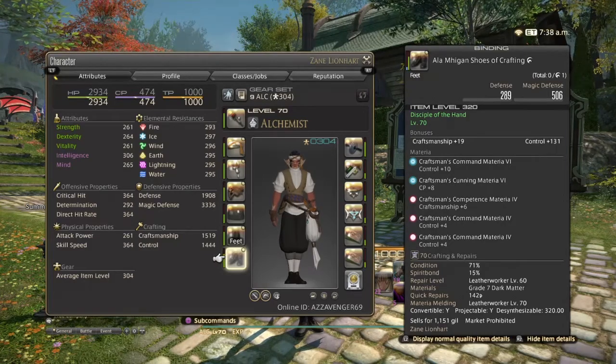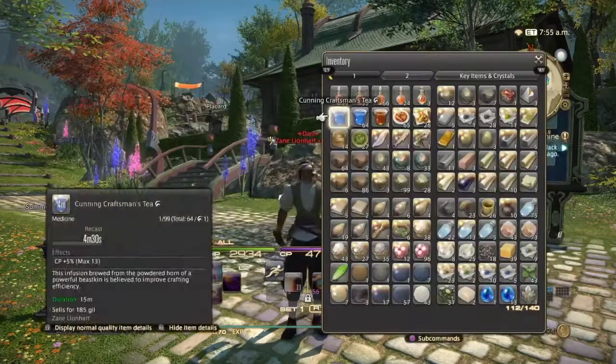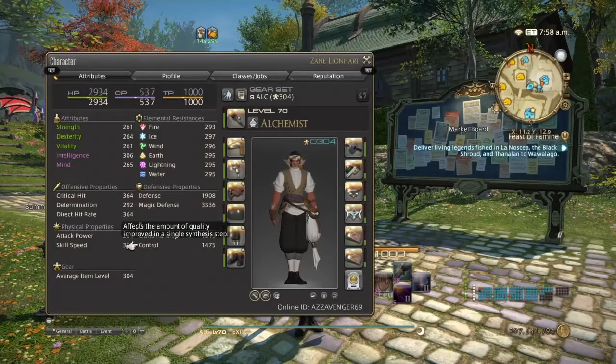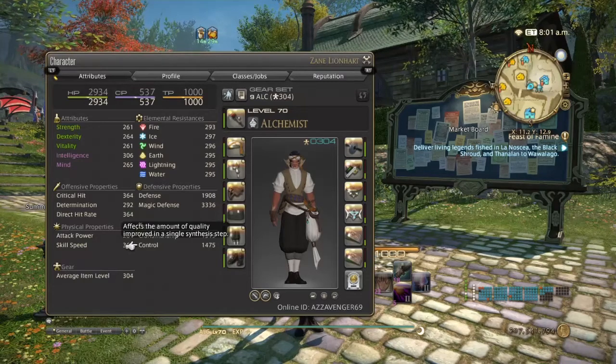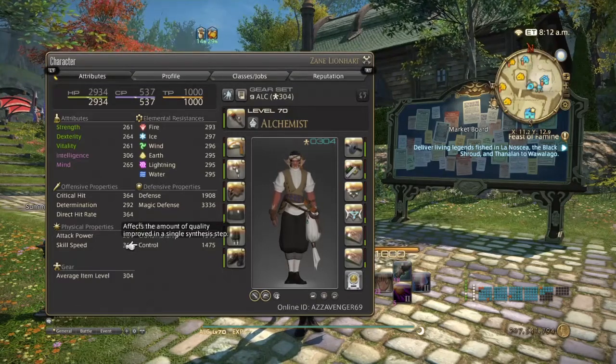For the feet I added a Control VI, another CP VI, a Craftsmanship IV, and two Control IVs, which brought me out to 1444 control. With high quality craftsman's tea and seafood stew you only need 1471, but I added in extra control. With the higher control at 1471 I was still getting 98% on aluminium fibers, so I added even more. If you can get higher control than this, I would say go for it — or alternatively add an extra high quality material for the fibers to remedy the situation.